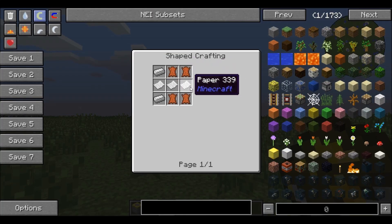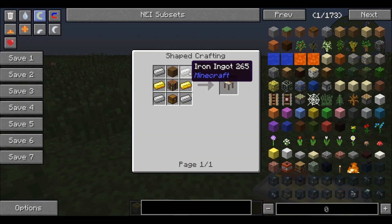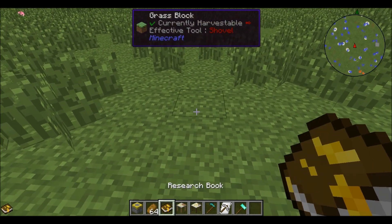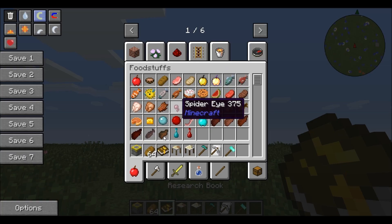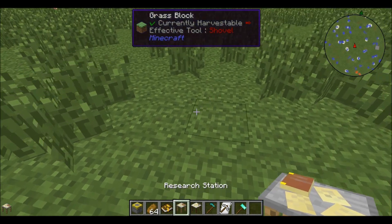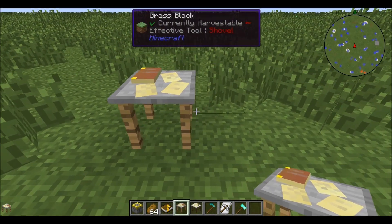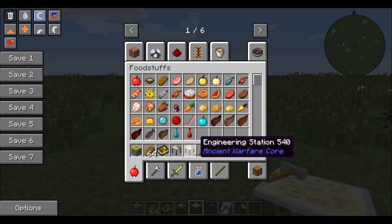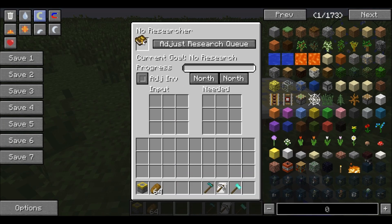The research book is not too hard to make, and then you need the research station and the engineering station. What you're going to want to do is hold the research book in your hand while looking at the sky and right-click. What this does is it binds it to your player name. Then you're going to want to put down your research station and your engineering station.